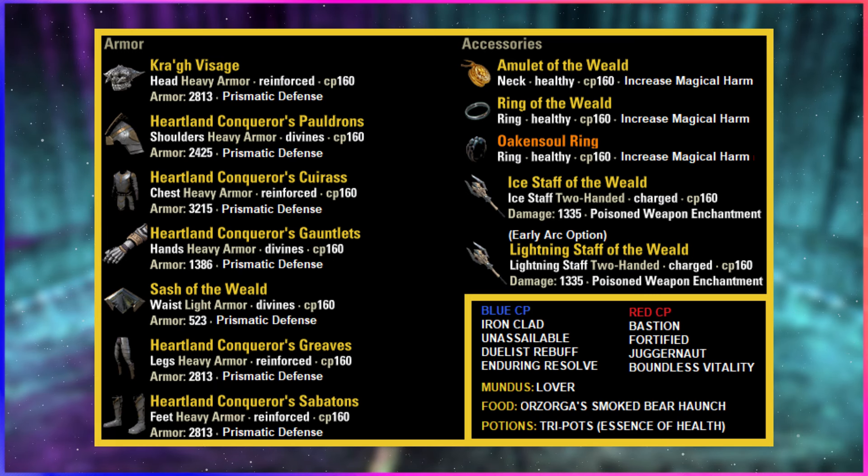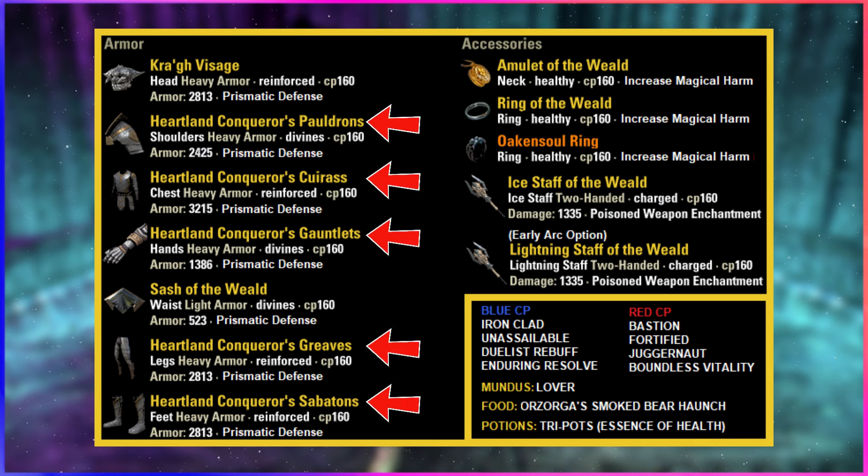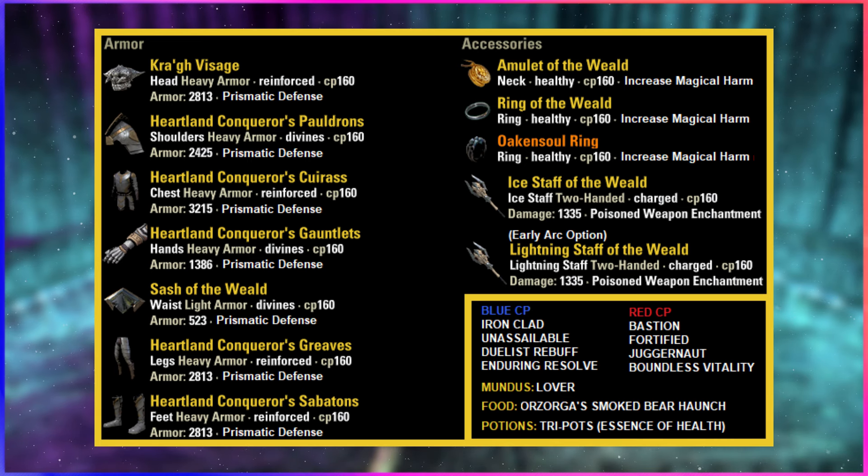The gear setup is fairly rigid, but it's not too bad since one of the sets is crafted. You want the Wield set on the neck, ring, weapon, and then either the belt or glove piece. Then Heartland will go around that on the remaining body pieces. We top that off with the monster set of your choice with a line of penetration — Oak and Soul — and then a lightning staff for early arcs and an ice staff for mid to upper arcs. If you can only get one staff, it needs to be ice. Lightning is only for speeding up early arcs.